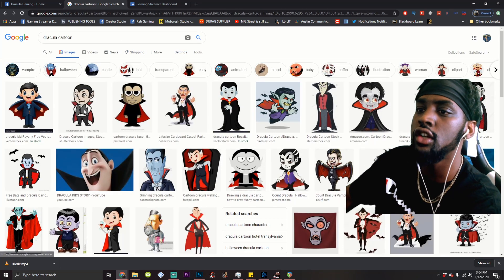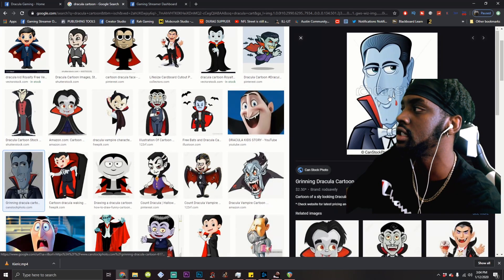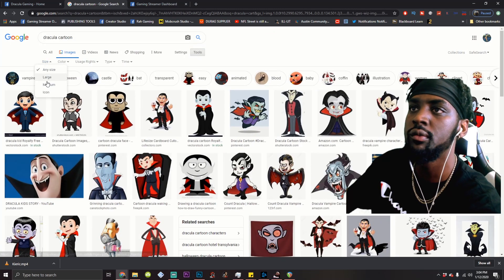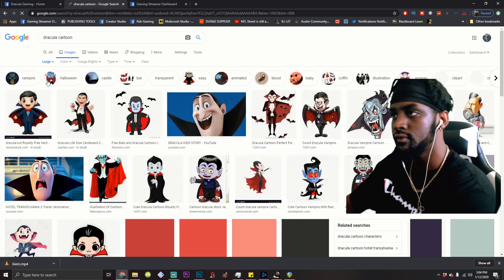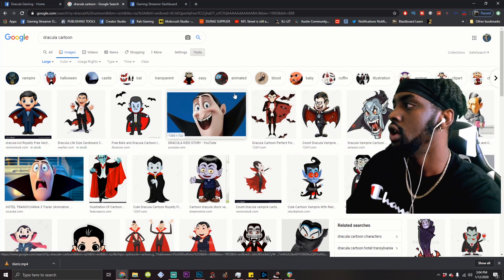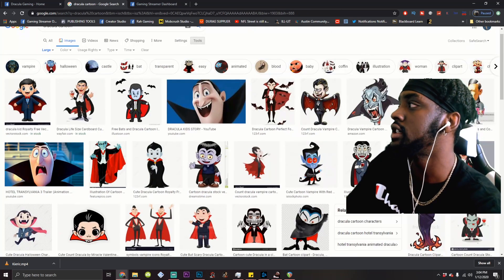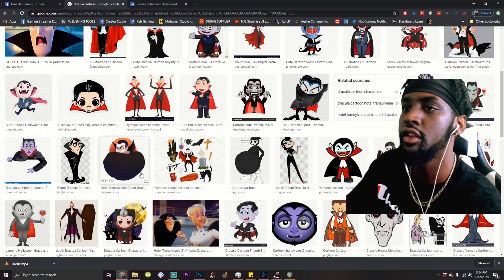These are all cartoons, but there's something that makes these different — you don't want a watermark on your picture. It doesn't look professional. Go to Tools, then Size, then Large. What that did is take the low-quality images out of rotation. We're looking for something without watermarks. These are dope images — if you want to buy them, definitely do that. But this is a short-term solution while you build your page up.